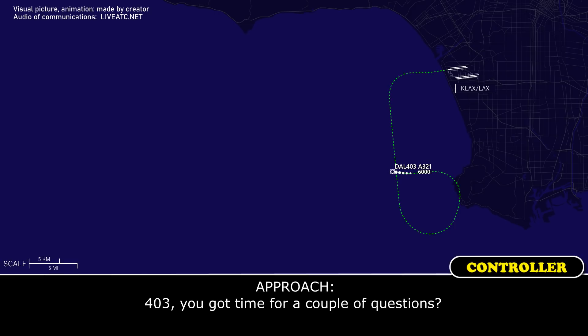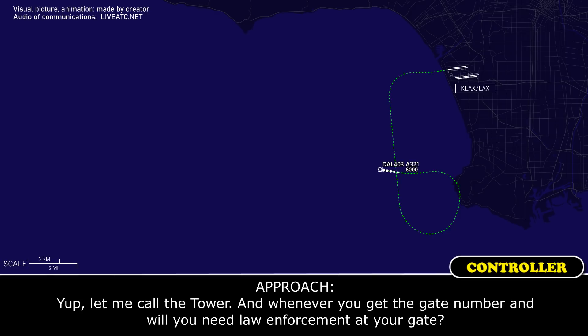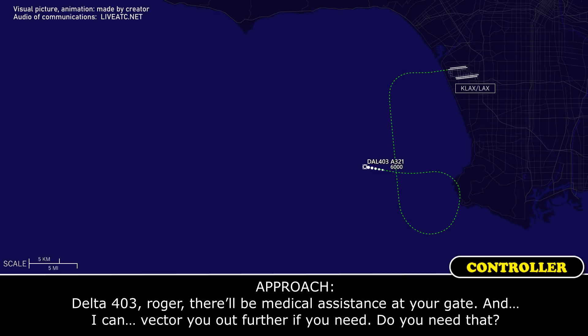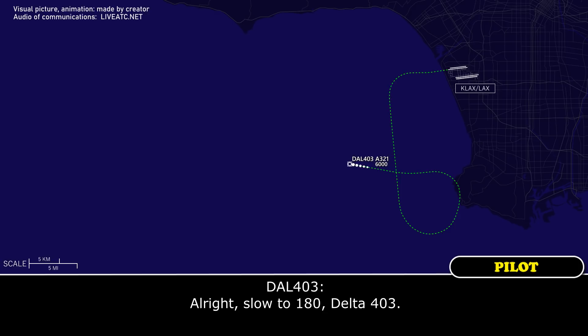Delta 403, you got time for a couple questions? Go ahead. What is your gate number? We haven't got that far yet, Delta 403, but we're going to be about 20,000 pounds overweight — any chance we can get runway 7 left or 7 right? Let me call the tower. Will you need law enforcement at your gate? Negative, but we're going to need some medical assistance — we have a passenger who's unresponsive. Delta 403, roger, there will be medical assistance at your gate. If we could slow down, we're going to throw some flaps out, burn off fuel, and we'd really like the longer runway. Delta 403, reduce speed to 180. Alright, slow to 180, Delta 403.